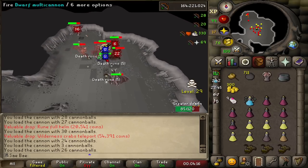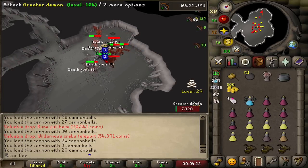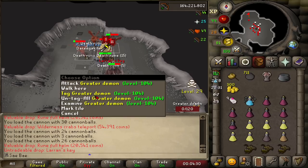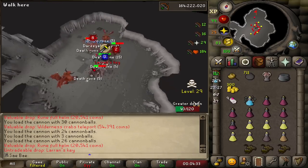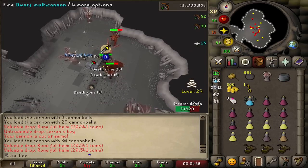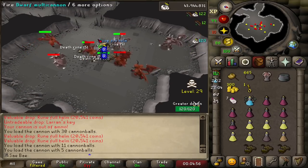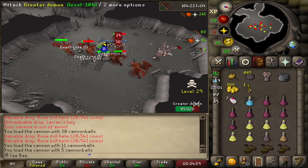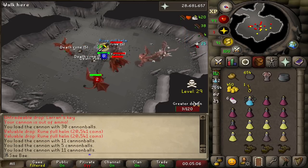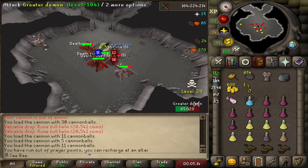Here is the tile you want to mark — you'll have to pause the video and count how many tiles away from the wall it is. With all 3x3s, what you want to do is stand on the northeast corner of the cannon. This is the most optimal because every single Greater Demon can aggro you on this square — it's one of the only squares in the entire room where every single one will aggro you, meaning loot generally spawns in the middle rather than having loot outliers.